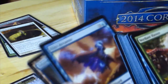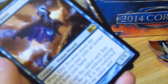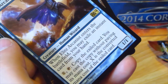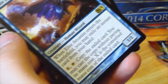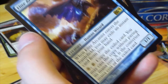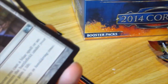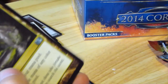Alight Arcanist enters the battlefield — you may exile an instant or sorcery card from your hand. Tap it; copy the exiled card. You may cast the copy without paying its mana cost. X is the converted mana cost of the exiled card. Staff of the Mind Magnus. Steel Form Sliver — pretty nice.